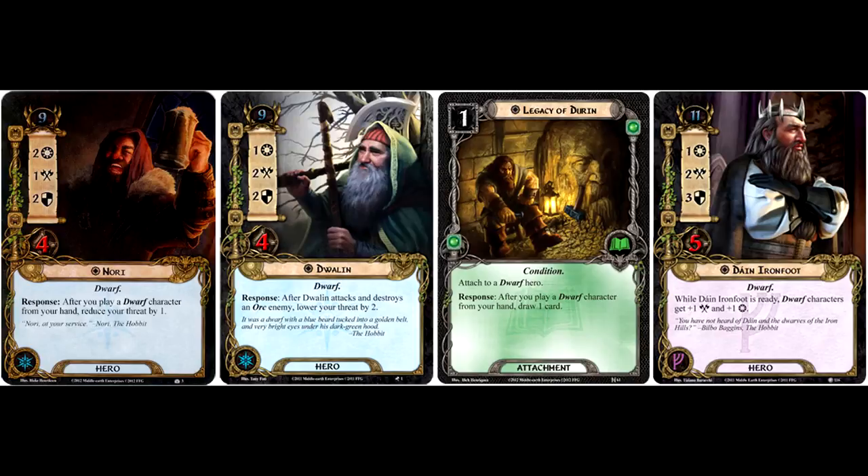Nori is a more consistent source of threat lowering, though in our progression series it wasn't uncommon for Dwalin to be killing orcs and lowering threat — at least once or twice per game. If you need consistent threat reduction, Nori is probably a better bet. Especially if you're taking advantage of resource acceleration and card advantage effects, Nori would work great in a support-type deck whereas Dwalin worked well in a more combat-oriented deck. It's always good to have different options to fit different players' playstyles.